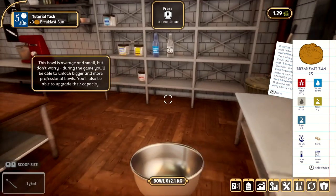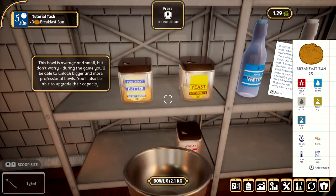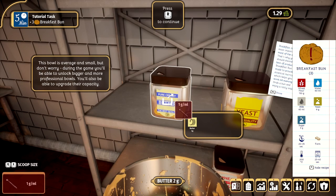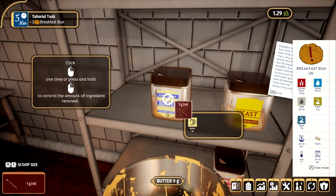So first things first, we've got to get our bowl and collect our ingredients. It tells you on the right-hand side what ingredients you need and how much, and you can also increase the scoop size. Because of the tutorial, it's going to want me to make a mistake. Just made a mistake there — so you don't need five grams of butter.